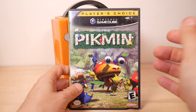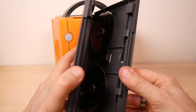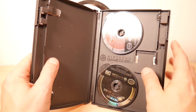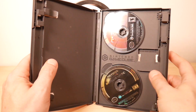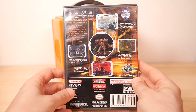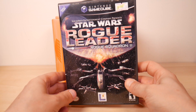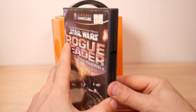Next we have Metroid Prime, which I recently accidentally bought two of. The manual ended up in the other copy. Anyway, there's Metroid Prime, and here of course is Echoes down below it. There's the back of the box — awesome.